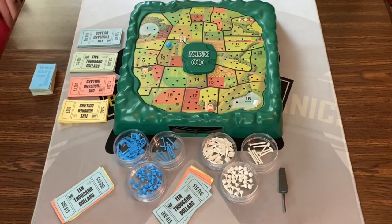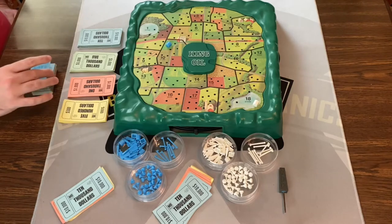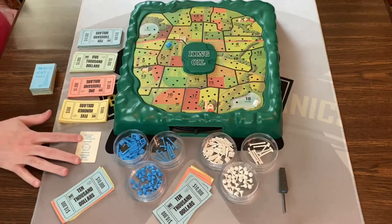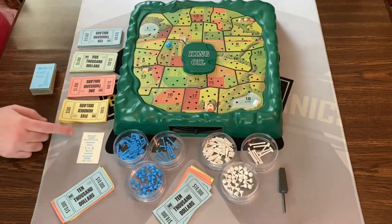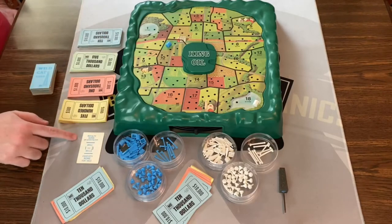On your turn, the game is pretty straightforward. You're trying to drill for oil to get money, to eventually make pipelines into your opponent's plots of land, buy more plots of land, to ultimately make all the other people go bankrupt. On your turn you're going to flip one of these cards. This is white's turn — Royalty, $2,000 per producing well. There are no producing wells right now, so we'll ignore that.